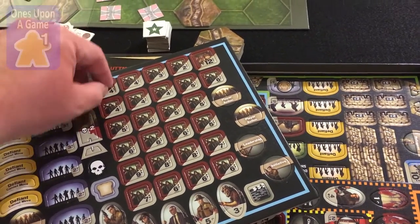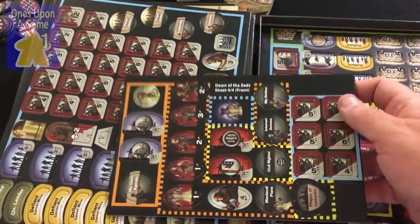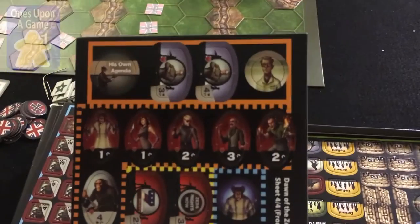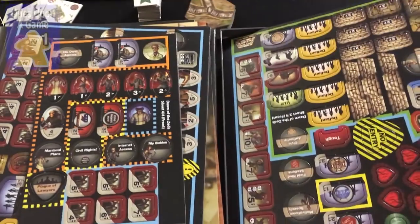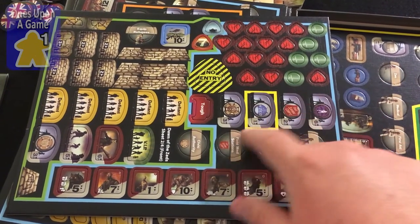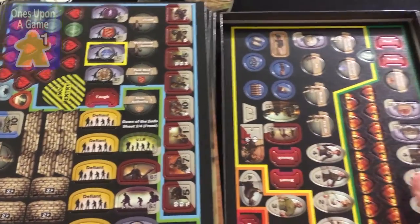I'm going to figure out how to organize this bad boy — it's a nice big box. So you've got one sheet of counters and a half sheet of counters. This is sheet four of four, so I guess it's really three and a half sheets total. Looks like more of the same. Various characters — I guess those are strength values would be my guess from a war game perspective.